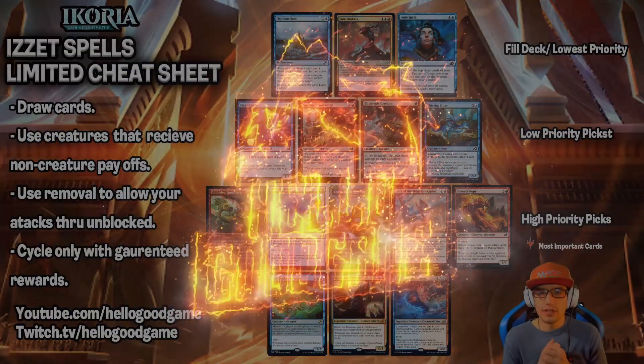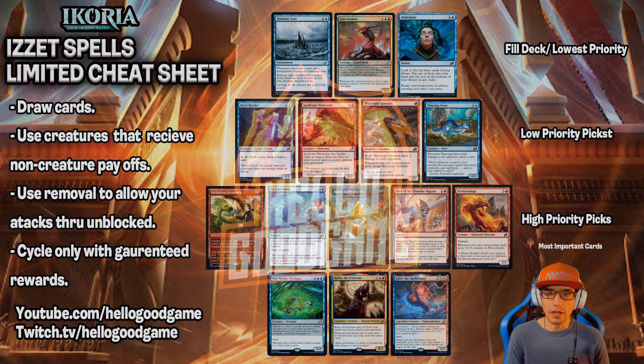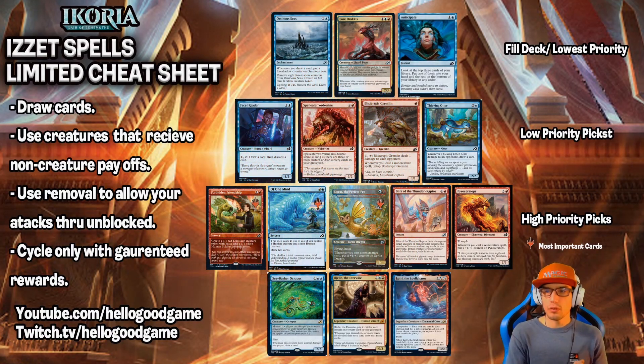Hey everybody, welcome back. Thanks for taking the time to watch Hello Good Game. Today we're continuing on with our Ikoria Limited Guide. We're playing Draft primarily, and today we're looking at Izzet Spells. In our previous video we checked out Orzhov Humans, and then in the video before that was just our general introduction. If you've not seen Part 1 or Part 2 of the series, I really recommend that you start at the beginning and work your way through it, as this is now Part 3.